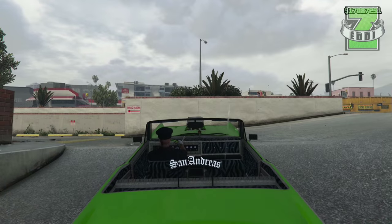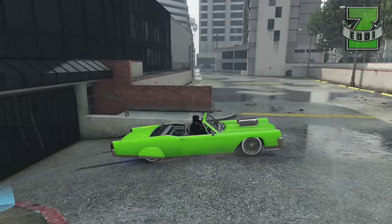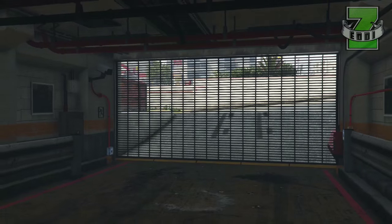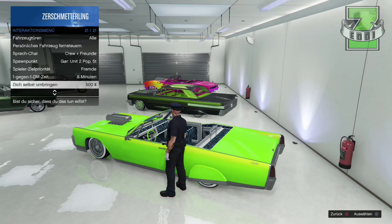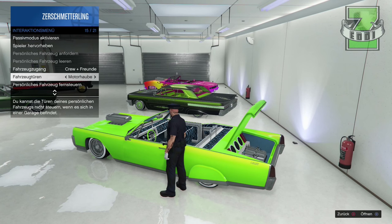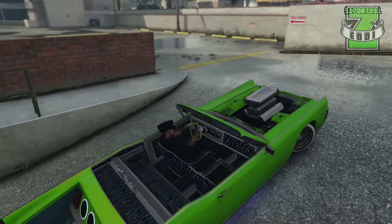Fährt da einfach ganz kurz aus der Garage raus, so wie ich das jetzt gerade mache. Fährt mal kurz ein bisschen vor, ein bisschen zurück, dass ihr wieder in die Garage fahren könnt. Ob ihr jetzt vorwärts oder rückwärts reinfährt, das spielt keine Rolle. Hauptsache ihr verlasst kurz die Garage und fährt wieder rein, damit das Auto aktiv ist. Und dann geht ihr auf das Interaktionsmenü, geht dann auf Fahrzeugfernsteuern, auf Fahrzeugtüren. Kofferraum auf, Motorhaube auf, fährt aus der Garage raus und der Wahnsinn!